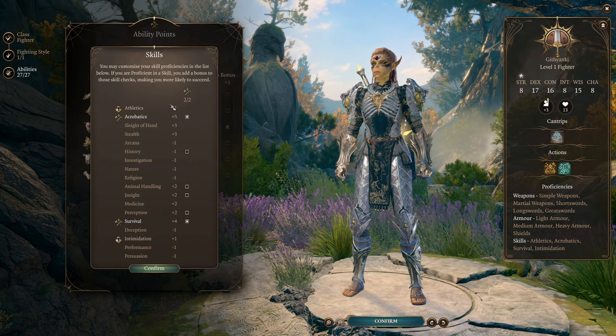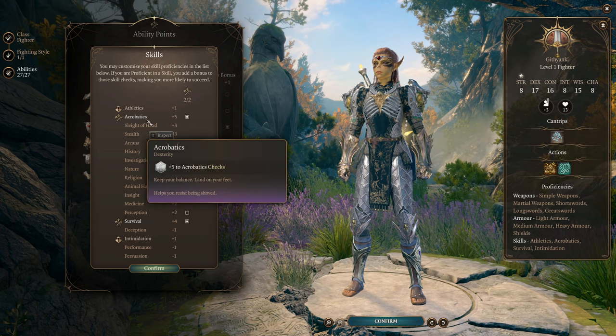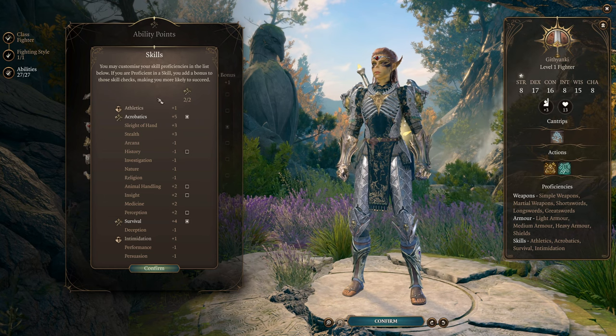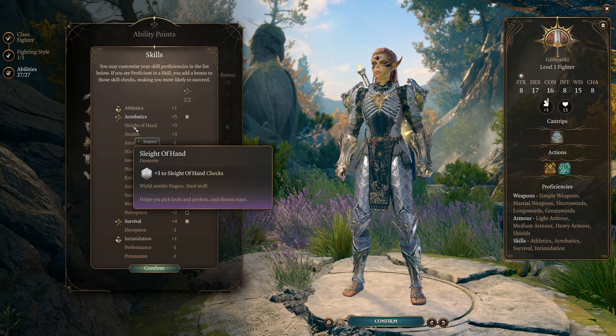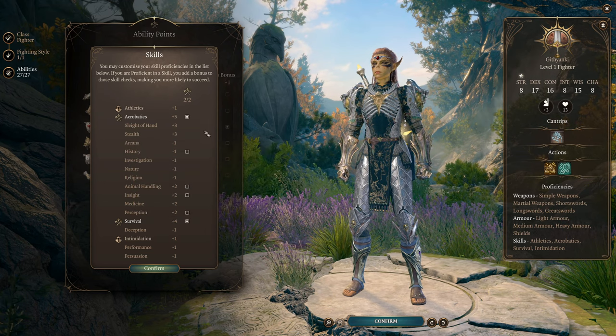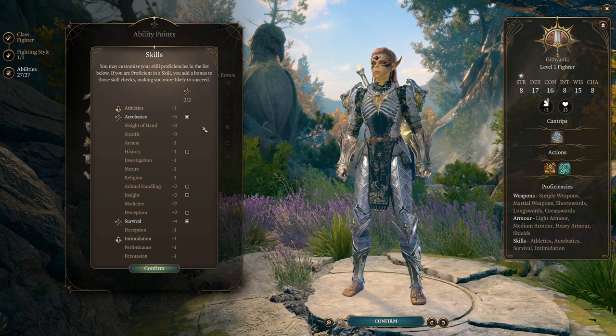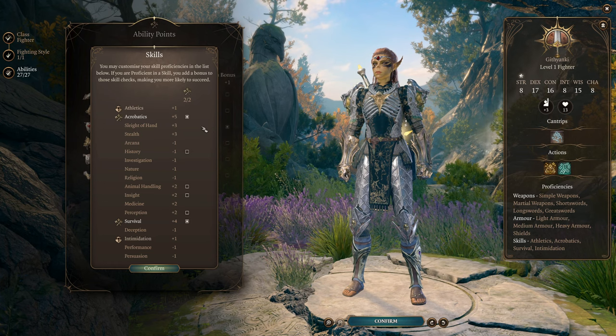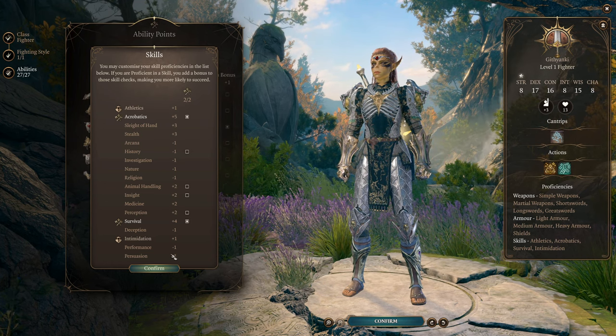We also get access to our skills here, and your skill selection for this character really doesn't matter much. But if you want to take a background that gives you Sleight of Hand and Stealth — like Urchin — that will allow this character to be your lockpicking character as well, so if you're building this as a custom character I highly recommend doing that.